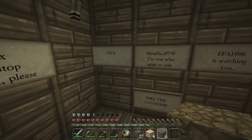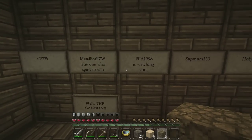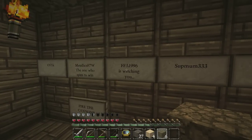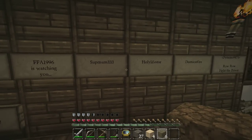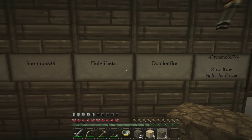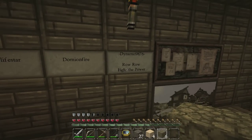C-Stick or C-S-Tick, or whatever you want to call that. Metallica, F-7-W the one who spins to win. Fire the Cannon, FFA 1996, whatever that's supposed to be. Supmom333, Holy Lifestar, Dominion Fire, Dynamo9876 — Roll Roll, Fight the Power. And here is the Love Room, I believe what it's called.